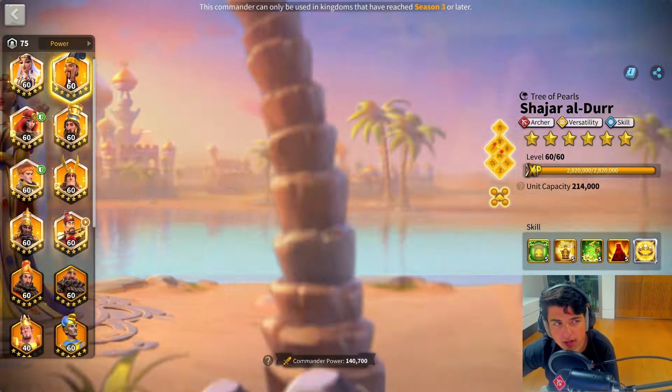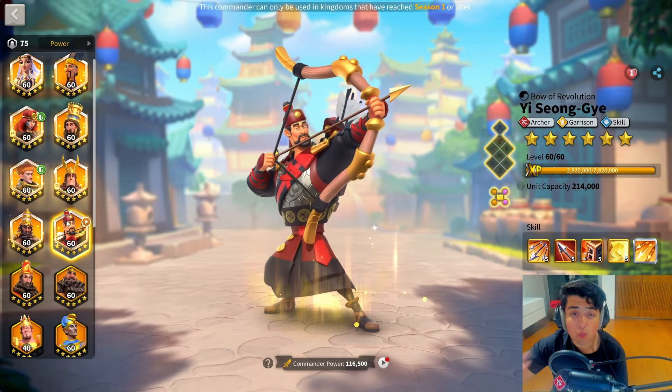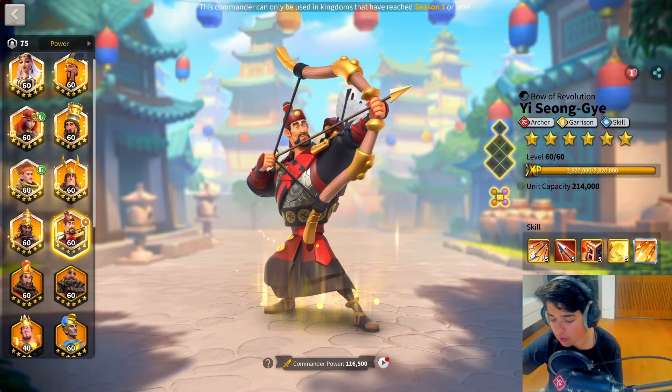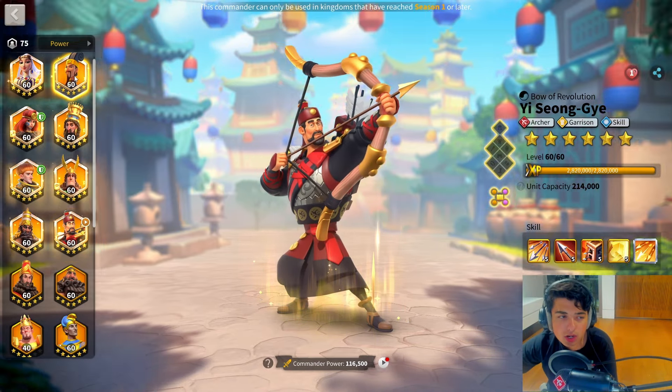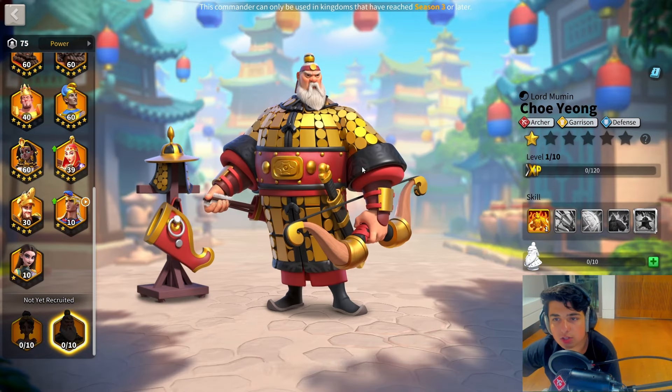I'd really recommend my top two marches — Zulang Herman, or Herman YSG — as your first one march. Moving on to two marches, that's where you're going to first use Shajar. Really, you want to run Zulang with Herman and you want to run Chiyo with Shajar.